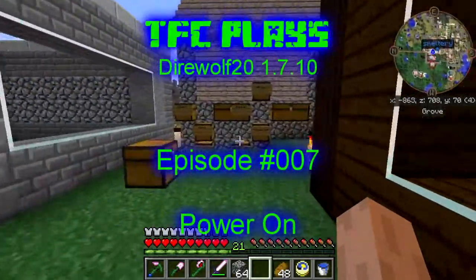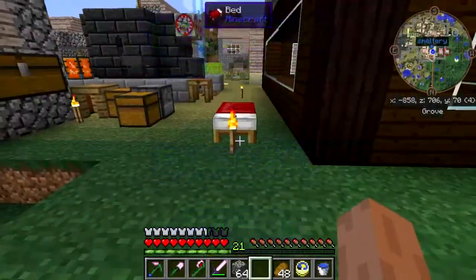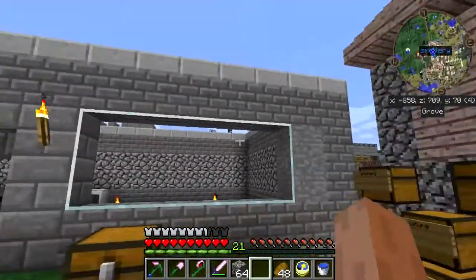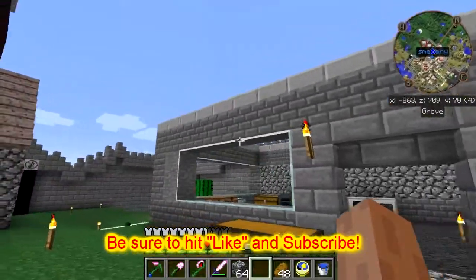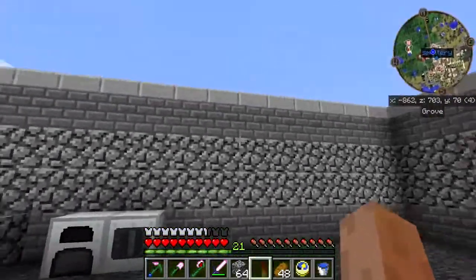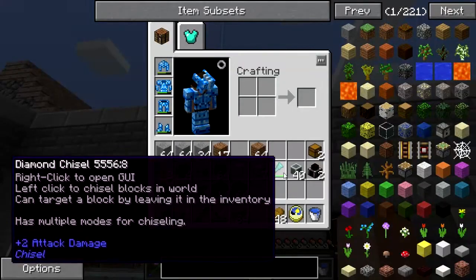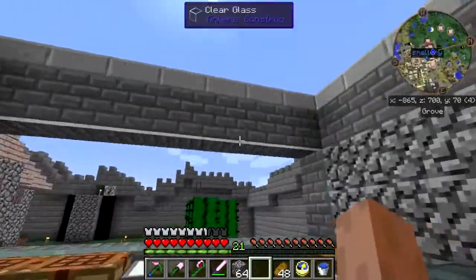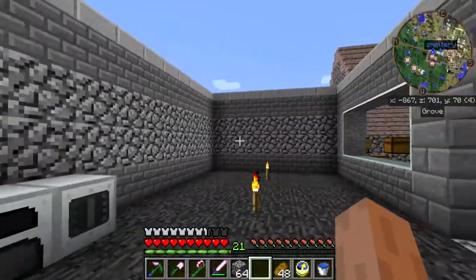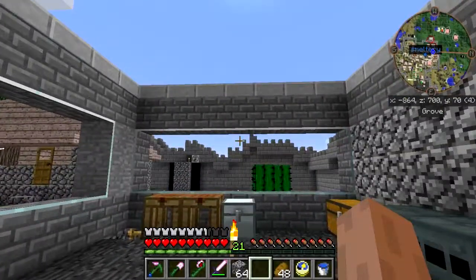Welcome back to TFC Plays Tire Wolf 20's 1.7.10 pack. As you can see, I've been working on the building here. I'm not even going to tell you how long it took me to come up with this. I got a hold of a chisel and started messing around with stone and stone brick and variations on cobble. This is what I've come up with so far, and I think it looks reasonable.